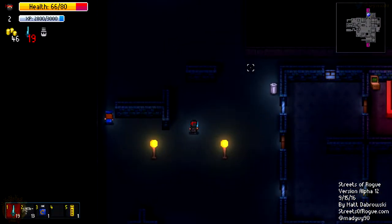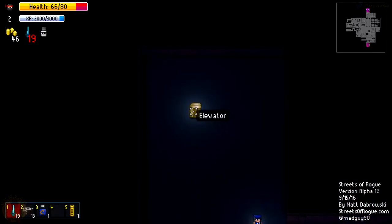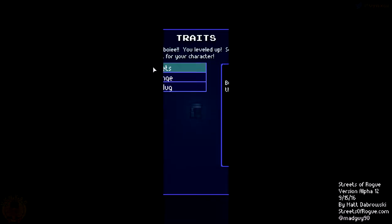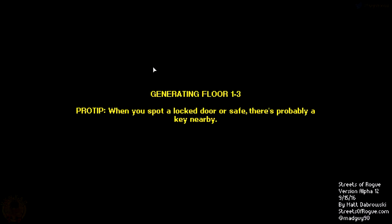Let's get out of there and see what we're going to get. We've got a new skill to choose. We've got big bullets - so bullets are bigger than normal, it could be useful. Then we've got long lunge - lunge a longer distance with a melee weapon, very useful as well. But I've got more ranged weapon than melee weapon here. I'm going to go with big bullets, which might be more useful - I might miss a little bit less.